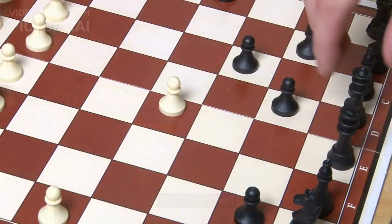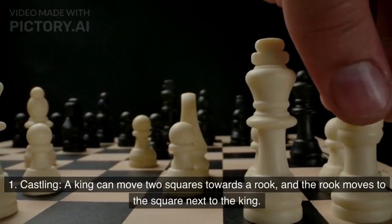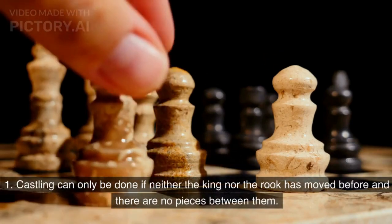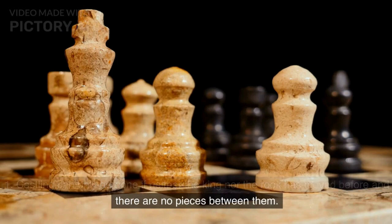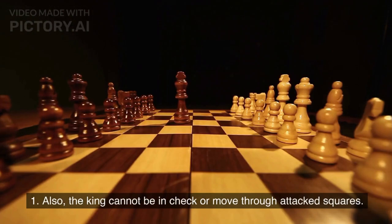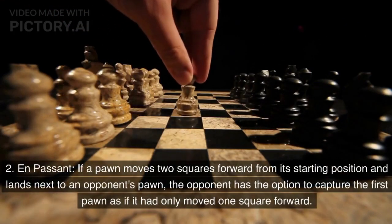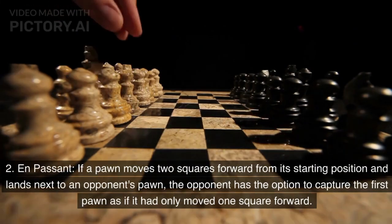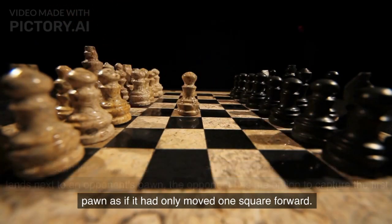Special Moves: Castling — a king can move two squares towards a rook, and the rook moves to the square next to the king. Castling can only be done if neither the king nor the rook has moved before and there are no pieces between them. Also, the king cannot be in check or move through attacked squares. En passant — if a pawn moves two squares forward from its starting position and lands next to an opponent's pawn, the opponent has the option to capture the first pawn as if it had only moved one square forward.